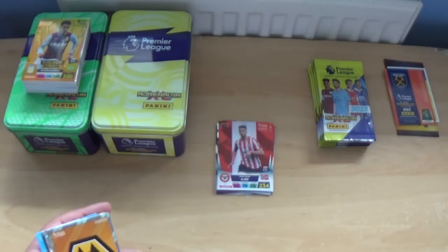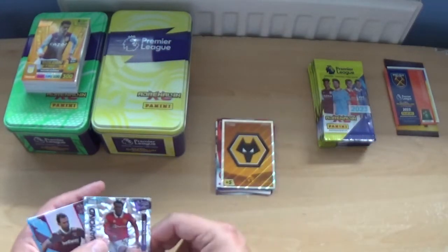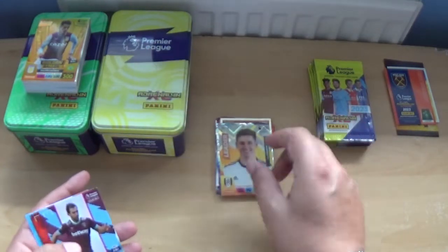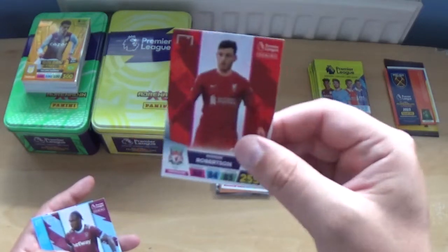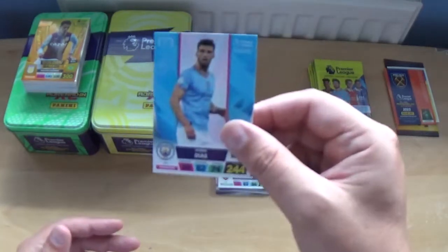Next one out — there's the Wolves badge, and Diamond Anthony Elanga. Leader Tom Kearney, and we've got Craig Dawson, Andrew Robertson, Michail Antonio and Ruben Dias.